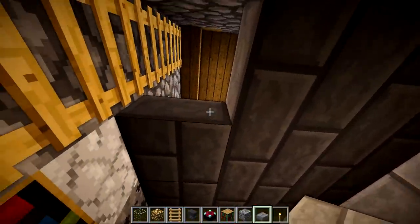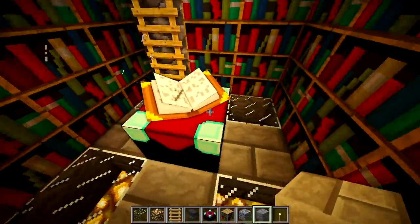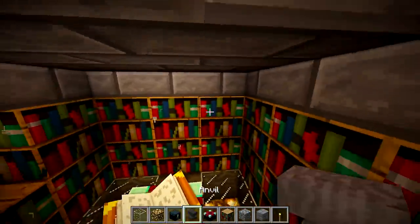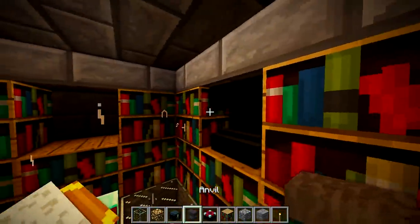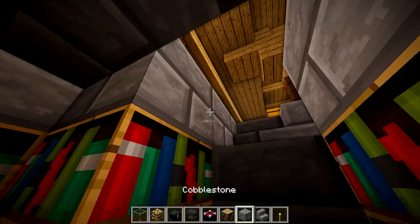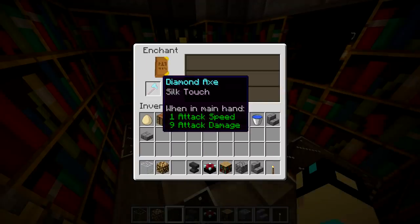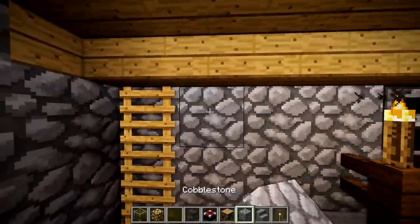I'm going to take out the solid ceiling blocks and use slabs instead, because it gives a little more room and makes it feel roomier. Then I'm going to take an ender chest and an anvil. Put the ender chest right here and the anvil right here. Put something behind the anvil so there isn't a random block behind it — I'll put a stair there. Verify the ender chest opens.